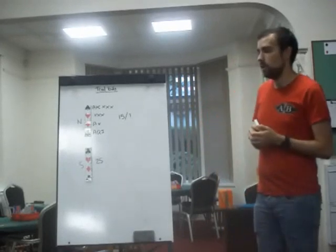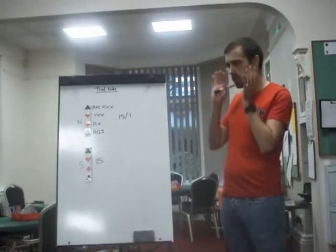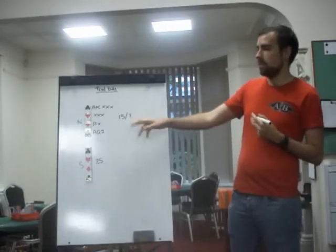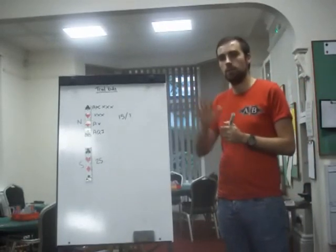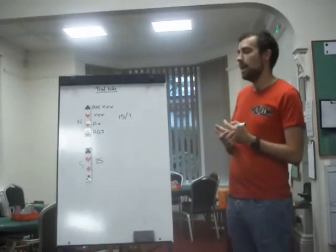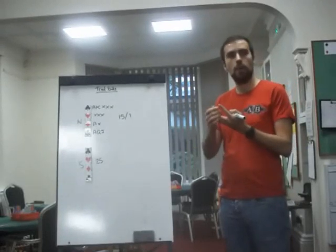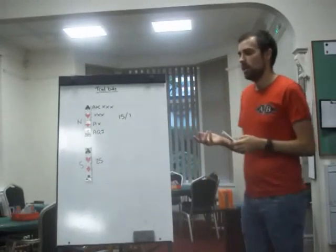That is when you open one of a major and your partner raises to two of a major. In traditional classical Acol, you would either pass if your hand's weak, bid four spades if you think game's a good idea, and bid three spades if you like that. The problem is you haven't actually used two no trumps, three clubs, three diamonds, or three hearts — they're all bids you could have made. Why would you make those bids when you've already agreed a major?